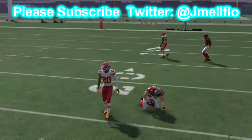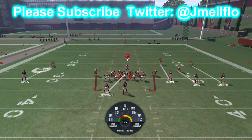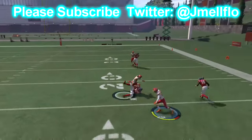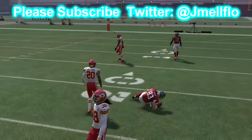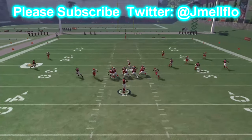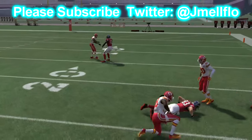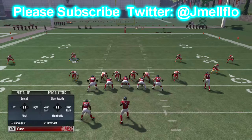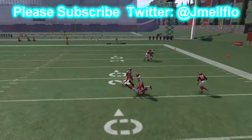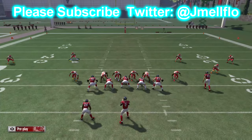Second of all, all you need to do is stand over that D-tackle to get double edge. You don't need to crash middle then contain. I know it looks cool and like it's working better, but it's just not. You only get one person free. Come out, man align, bring the safety down — that's all you gotta do. Sit right there, double edge heat — easy blitz. People are overcomplicating it with pinch D-line, crash middle, QB contain, buff blitz — no. It's one of the most basic blitzes in the game.